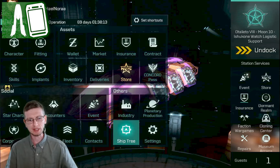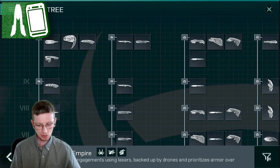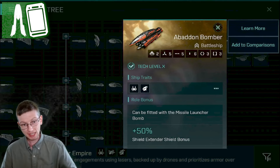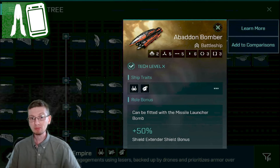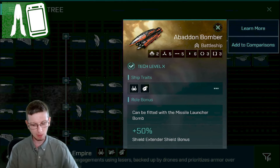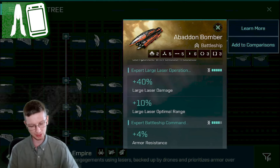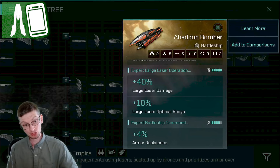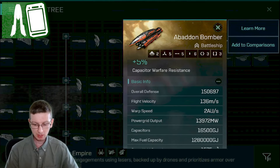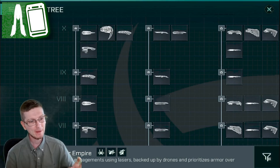We're going to head over to the Ship Tree, because Stealth Bombers aren't the only ships that can launch bombs. If we head over to battleships, specifically the new Tech 10 battleship, each of the factions has their own bomber. Amarr have the Abaddon Bomber, and it can be fitted with the Missile Launcher Bomb. It's got five high slots, so most likely you're going to have four lasers and one bomb. I don't have one of these battleships unfortunately. What I will be showing off is the Stealth Bombers themselves — the actual ones called Stealth Bombers for four years now, without actually having bombs.